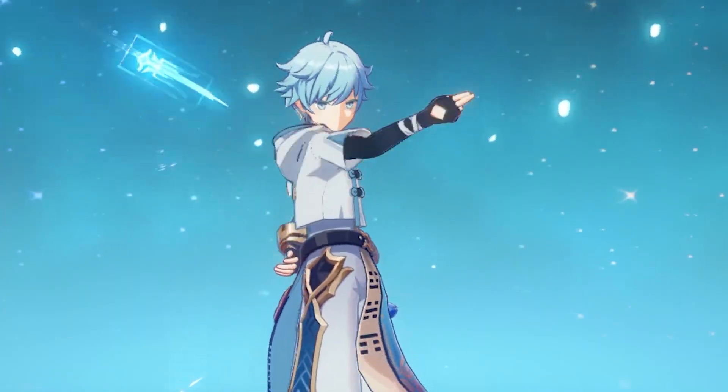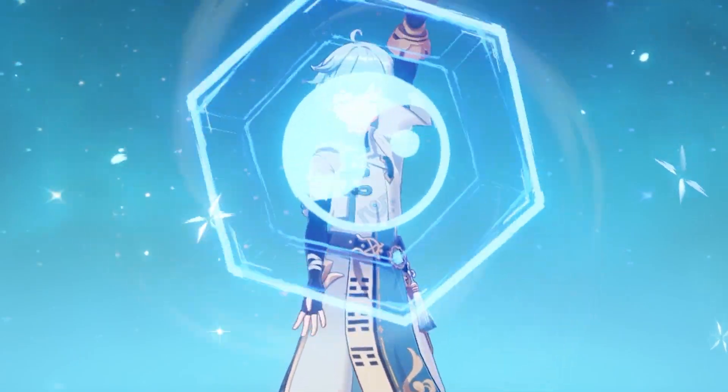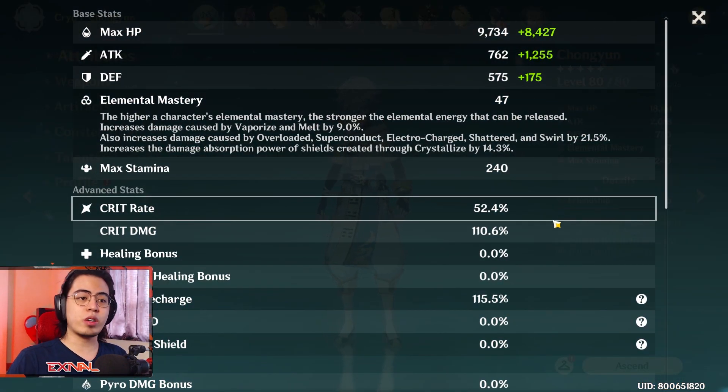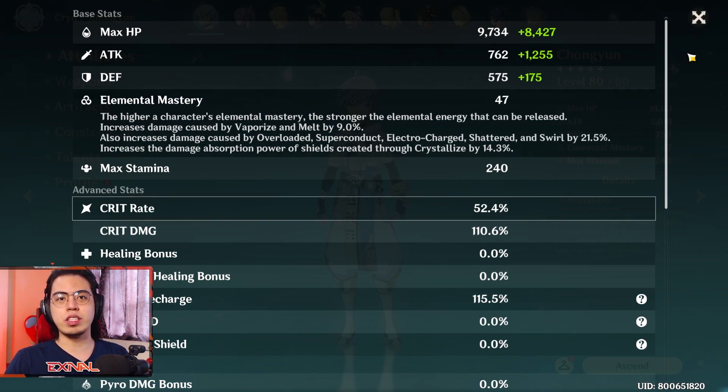I want to give a shout out to one of our supporters, Zedicus. This is his account and this is his Chongyun build. He's got 2k attack and a crit rate of 50%, with 110% crit damage.